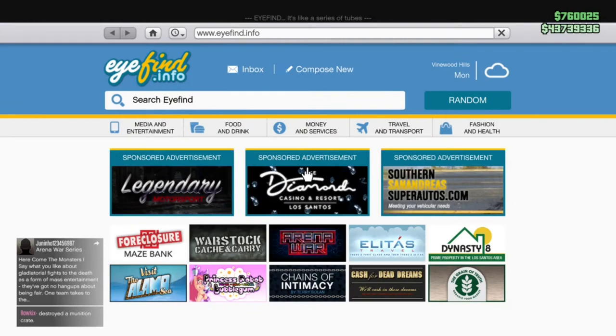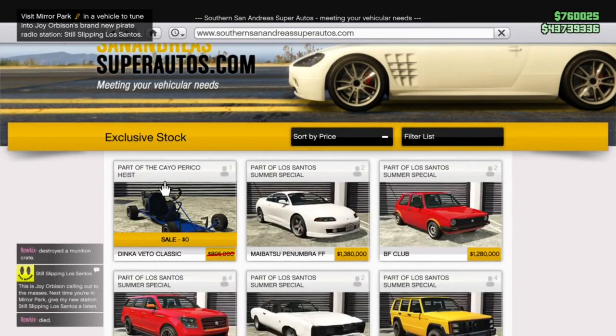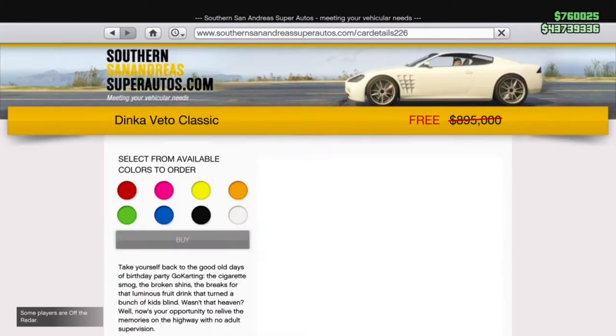Hello everybody and welcome back to the Moldewerm Gaming Channel, my name is Moldewerm41975. If you wanted a go-kart in GTA Online for absolutely zero dollars, today is your lucky day. Between today December 18th and Monday December 20th, you can get the brand new Vito Classic go-kart for absolutely free. If you purchase it after the 20th, it'll be nearly 900 grand, so go pick it up right now.